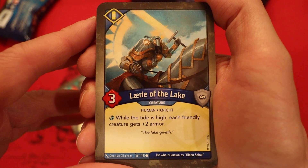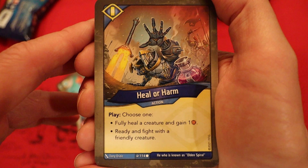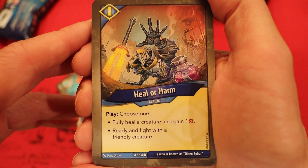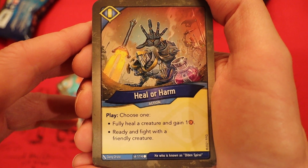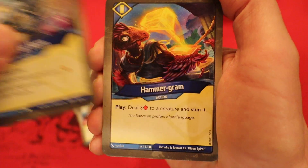Larry of the Lake — 3 power. While the tide is high, each friendly creature gets plus 2 armor. Now that's a very good reason to have the high tide. Heal or Harm — choose one: fully heal a creature and gain an amber, or ready and fight with a friendly creature. That's a pretty cool effect, and that could be really big with these 11-power Sorion creatures we have.